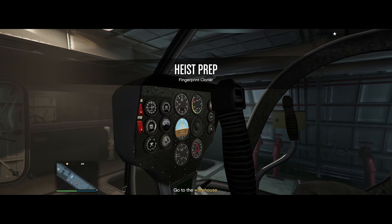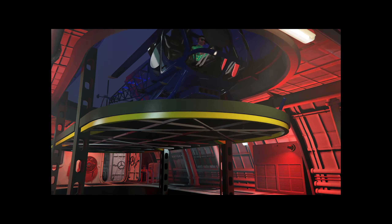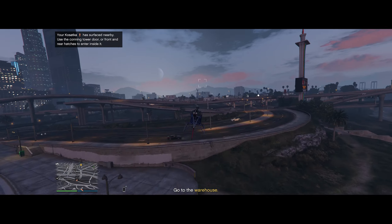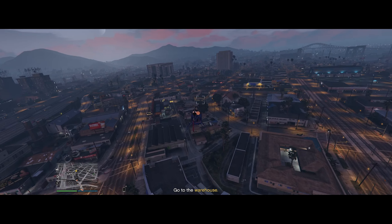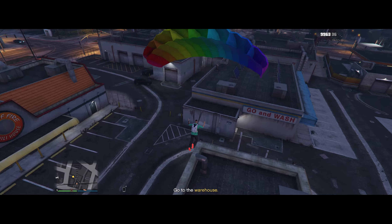As always you start this mission in your submarine and you fly towards your destination, which is usually a warehouse not too far off. I usually just bail out of my helicopter here because I'm the worst pilot and I'll use the oppressor later.